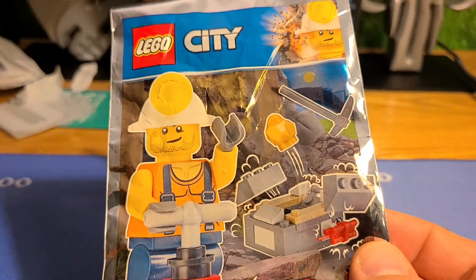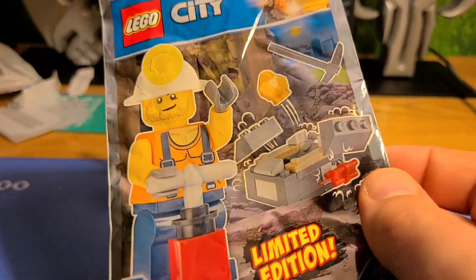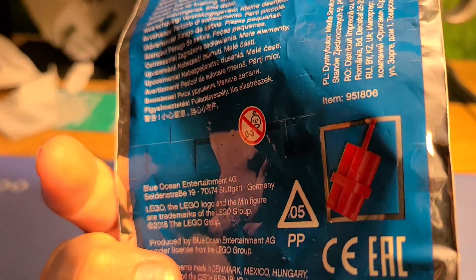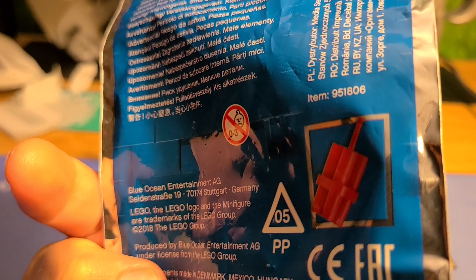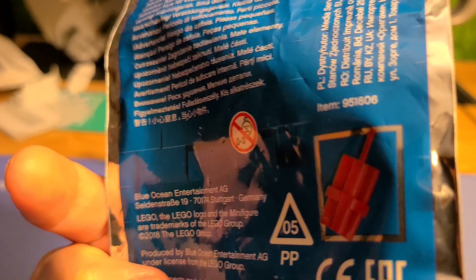With this LEGO foil mine pack. There's no set number or anything on here — I've looked all over it. I can give you the item number: 951806, but that might not pertain to customers.